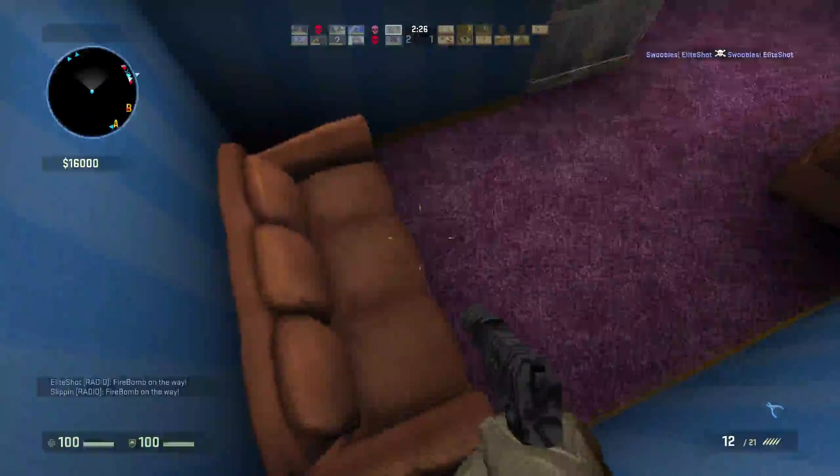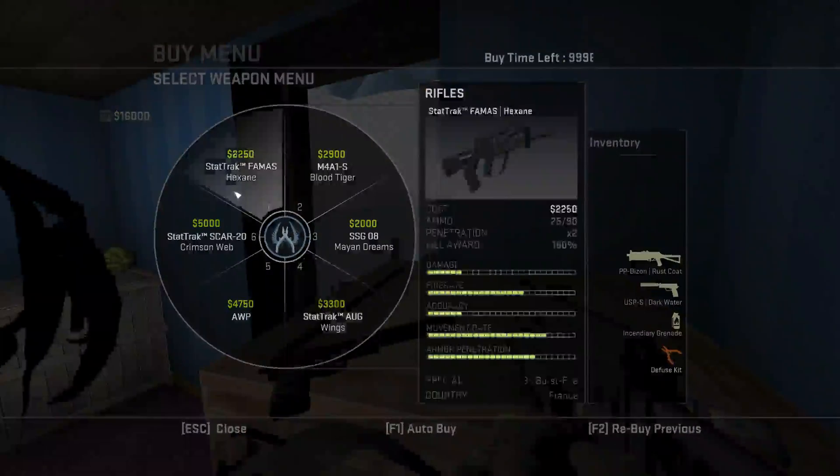It can be really hard, but once you get it down, you get it. And then you stand on this ledge, and then you can buy your weapons.